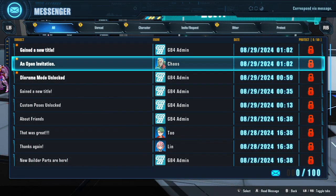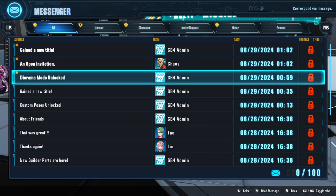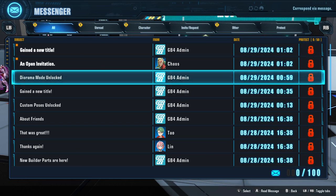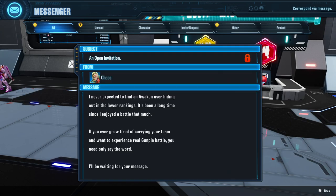Diorama mode unlocked! The new diorama mode feature has been unlocked. Combine gunpla and diorama background parts and effect parts to create your very own diorama. This can be selected from Diorama in My Room. Please give it a try.